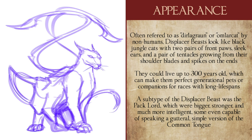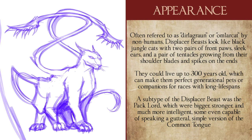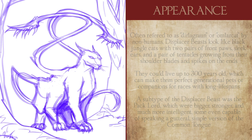They were capable of living to be up to 300 years old, which can make them the perfect lifelong or even generational pet for one brave enough to try and tame one. There also existed a subtype of displacer beasts known as a pact lord, which were overall larger, stronger, and wielded an intellect on par with the sentient races, with a very rare few being capable of speaking a guttural, simple version of common.